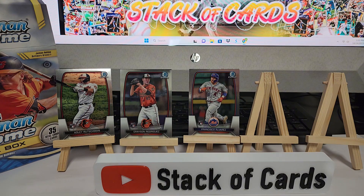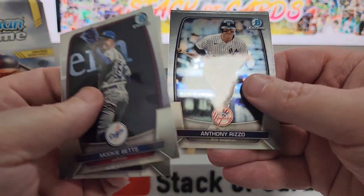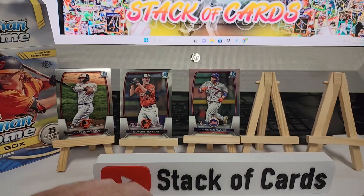Let's see what we got here. Mookie Betts. Jones. Rizzo — Mr. Concussion. And Luis Robert.